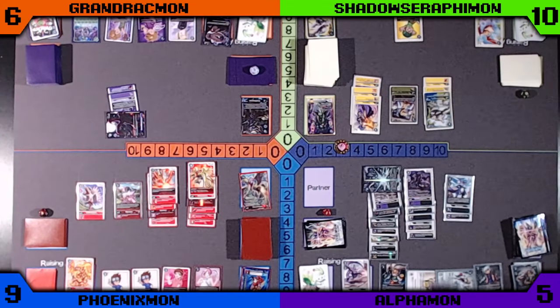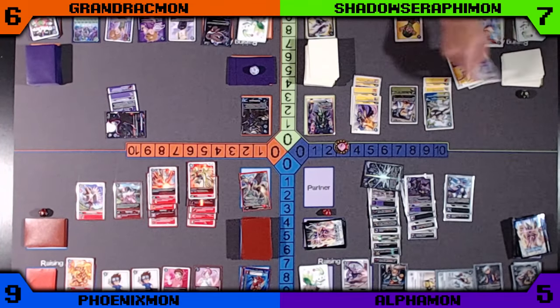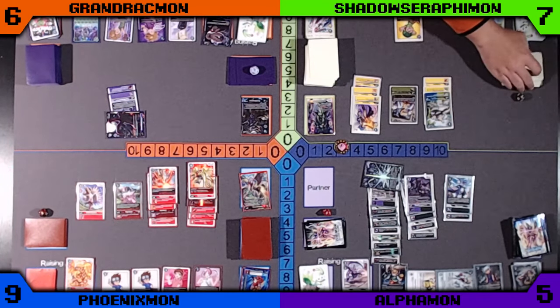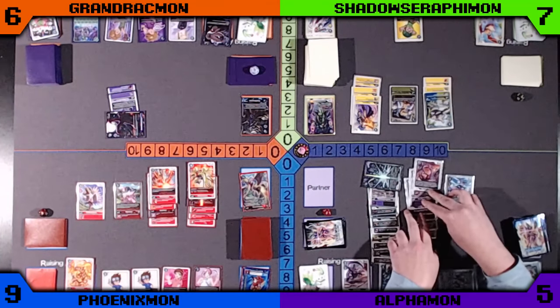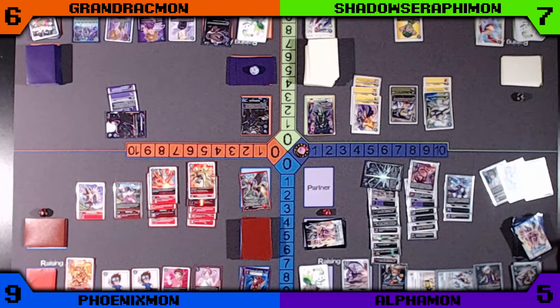Then Alphamon will go for another attack. Puts a Doraemon underneath to get an extra security attack again — can check three times. All safe checks there into Green. Digivolves into the Doraemon. Doesn't look like it's going to get anything off the top of its deck — those all go to the trash.